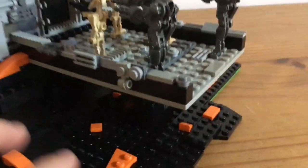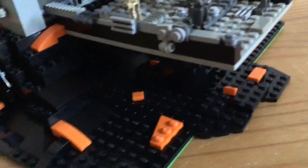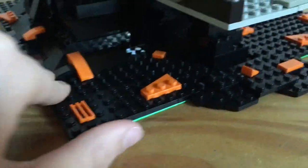They are trying to attack the clone trooper outpost, and they are on a bridge. You can see here — this is underneath the bridge, and it's on a black planet with some orange thingies.